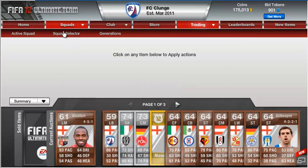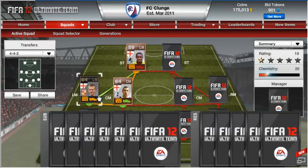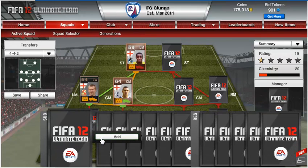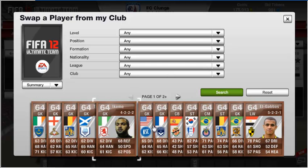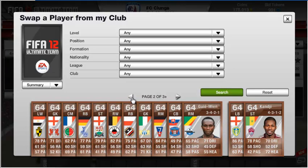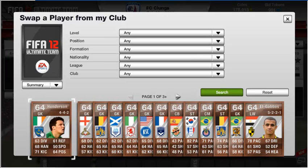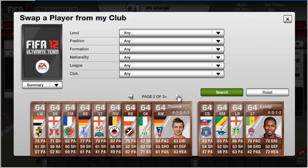Anything that's left in my club now — if we search, yeah, there we go — everything is just bronzes now in the account. I'm literally just going to list everything up for a day. If they've not sold within the day, they're just going to get discarded. Most of them have a starting price of 150 coins, and I'll just keep putting a new page on whenever something sells, I'll stick a new player up onto the market.